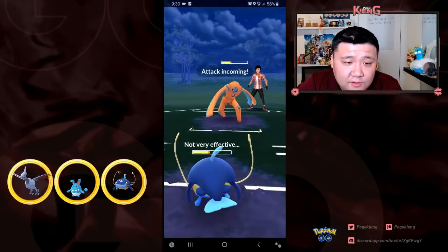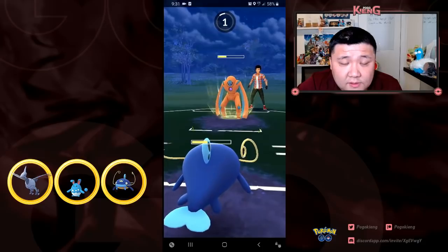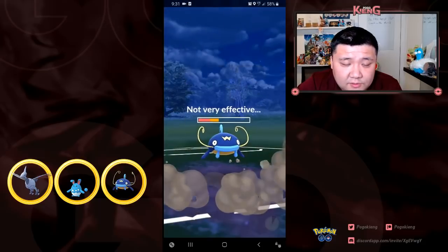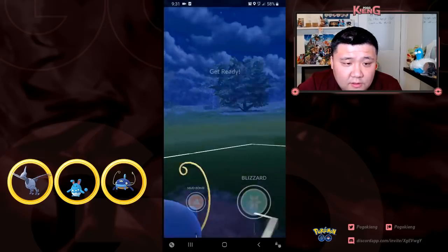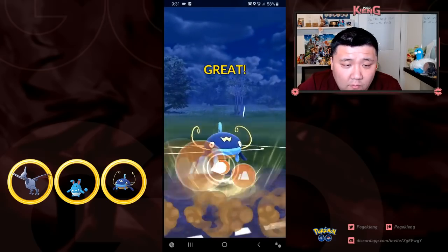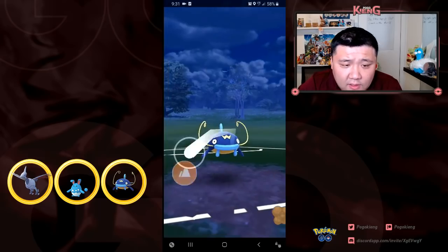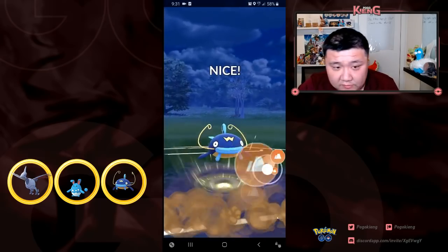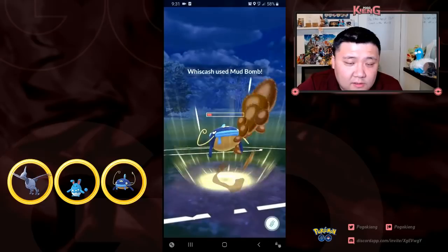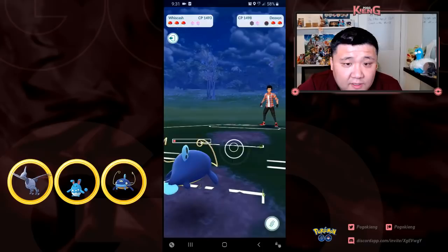I know he's going to get to another Rock Slide, and the Mud Bomb is not going to KO, so I put some shield pressure on and go for the Mud Bomb, then another one. Unfortunately the Counter went through, which is okay. My opponent does not double shield, and I'm able to just barely feint down.